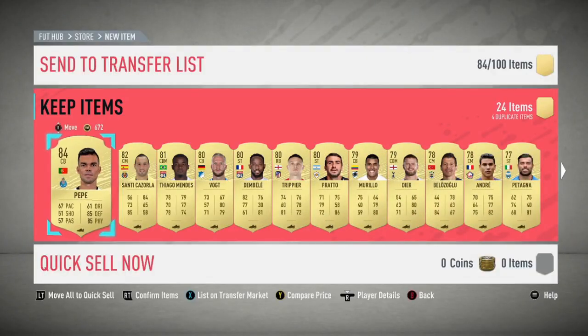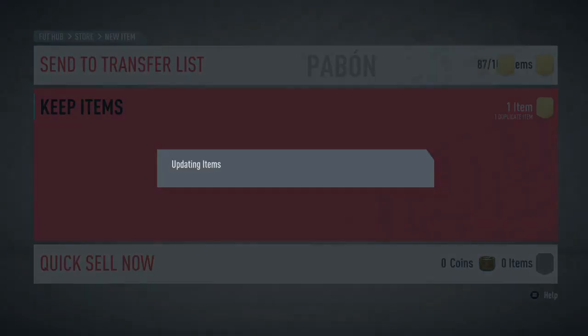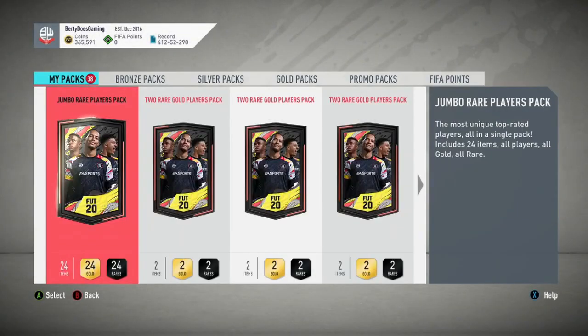Pepe, 84-rated — great for fodder I suppose. I think it might actually be tradeable but still good for fodder. And just a bunch of duplicates. That was awful. Let's hope there's something in the last jumbo rare players pack.